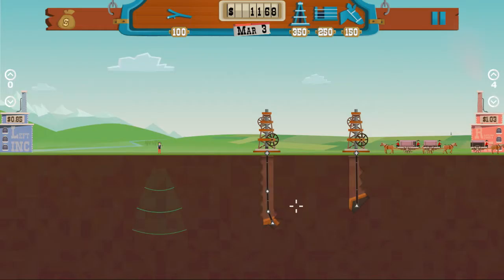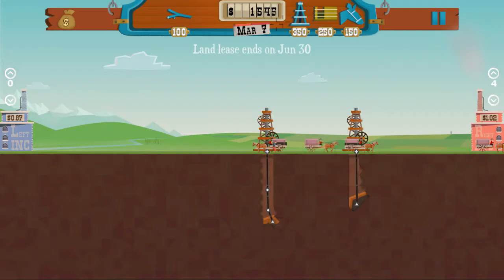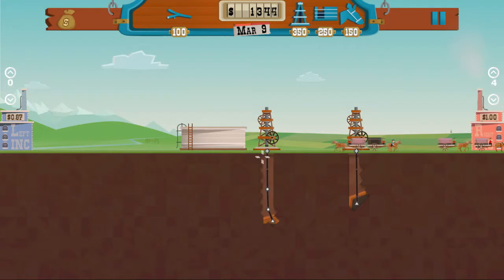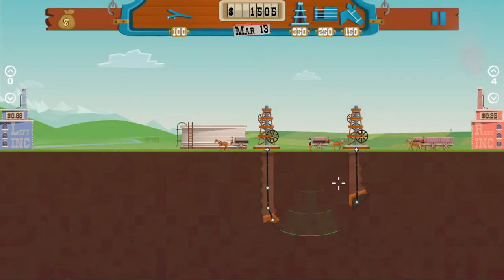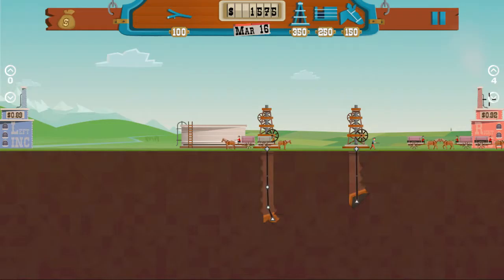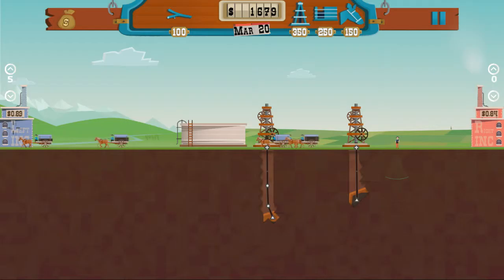We're going to put a silo in so that if prices fall below something we want to sell at, we won't have to worry about not getting our money's worth. I'm going to put in another carriage to speed up the transfer of our oil. Wright Incorporated is finally dropping, so we'll stop selling there and bring it over to Left Incorporated. We're still at $0.89 and they don't seem like they're going to drop the price anytime soon, so we'll definitely want to take advantage of that.